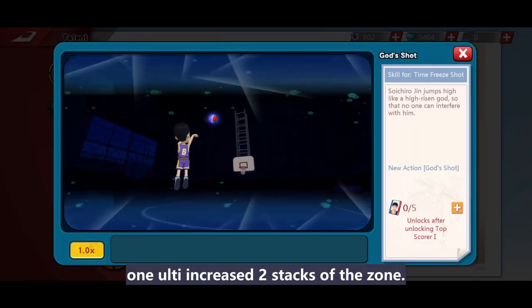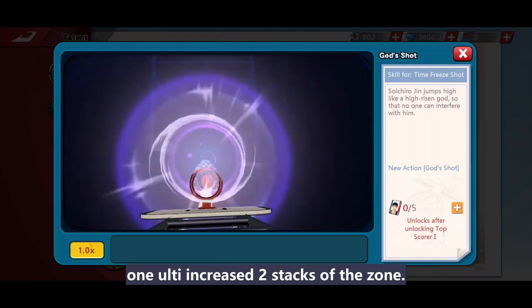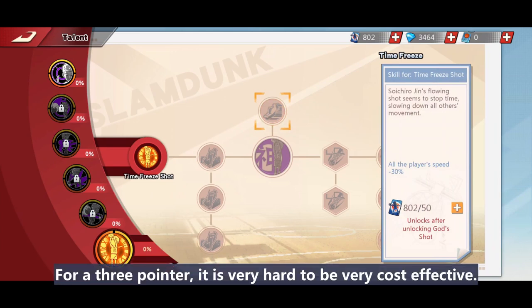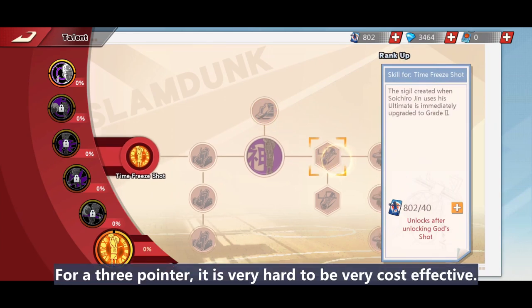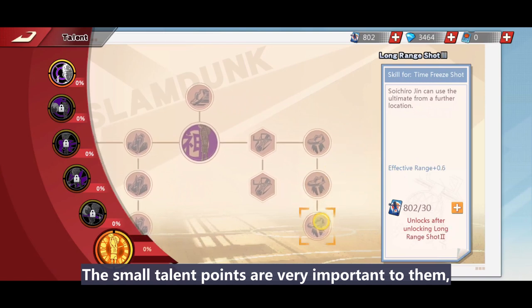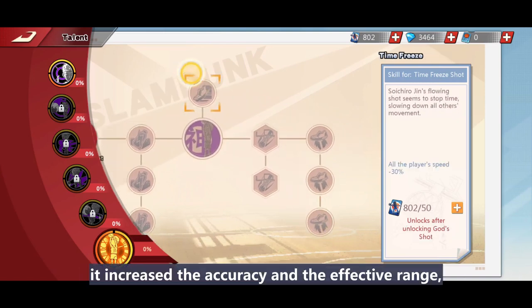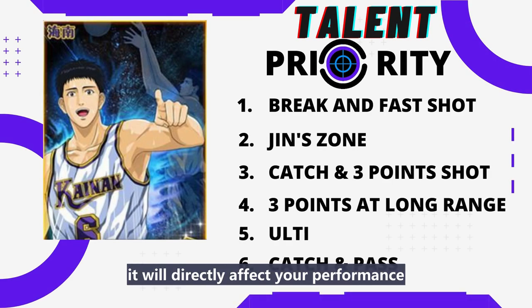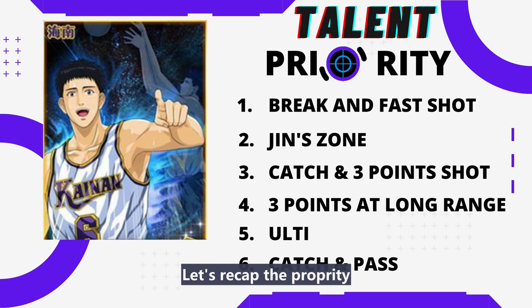Last is Outie — please skip it first. If you have extra resources, you may add the talent point. One Outie increases two stacks of the zone, which is pretty important for a three-pointer. For three-pointers, the small talent points are very important as they increase accuracy and effective range, directly affecting your performance.